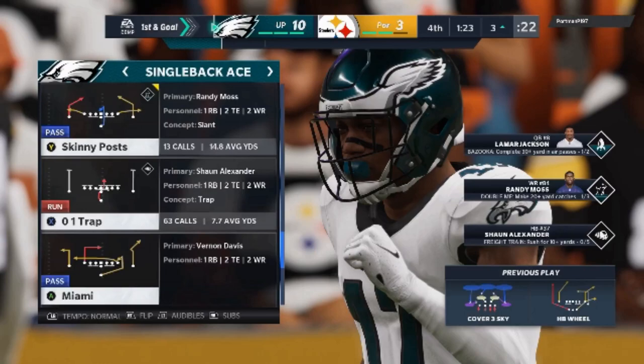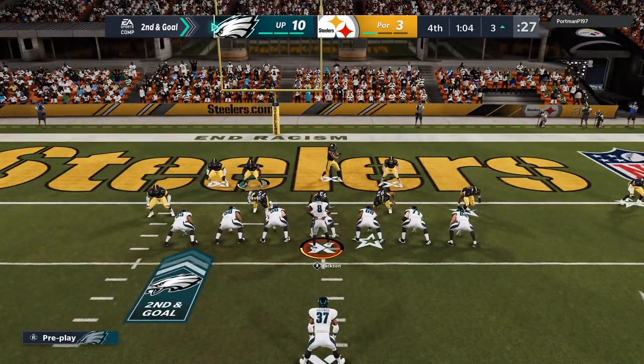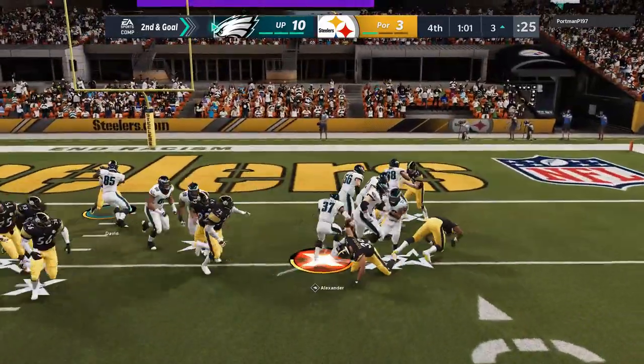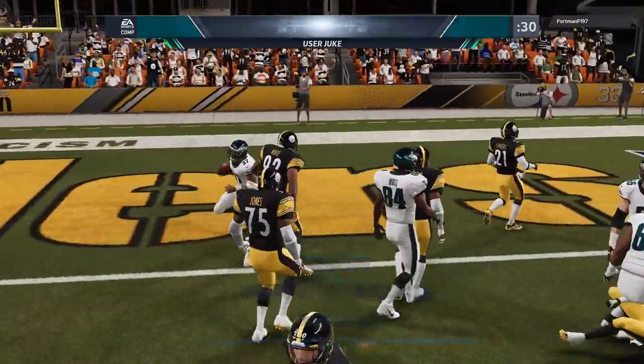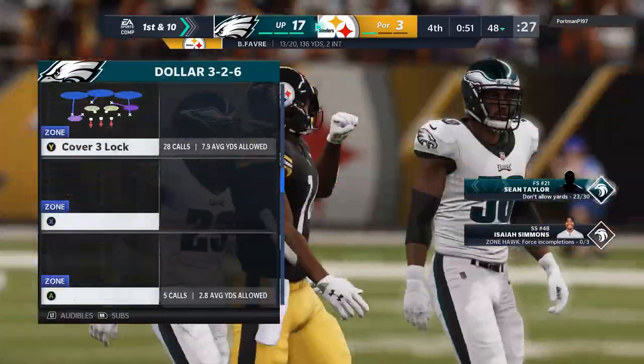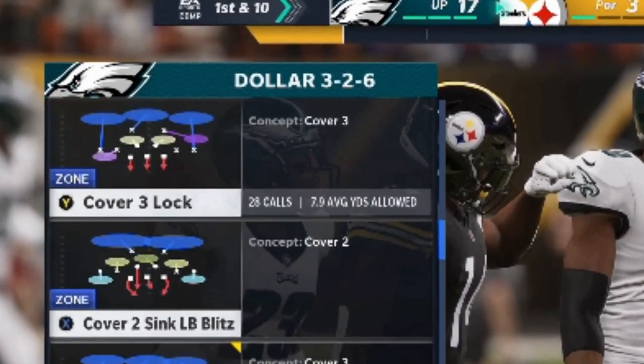From inside the five we're doing nothing but running. We hit the over-one trap; we're going to run it three times. He only has two timeouts and I don't really care what happens because at the end of the day we'll get a field goal anyway. We switch over to the halfback stretch and sure enough he was all over it, but Sean Alexander does not go down easy as we get the walk-in touchdown.